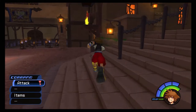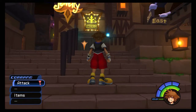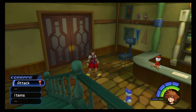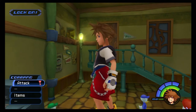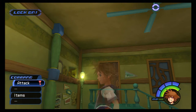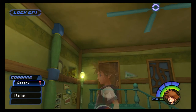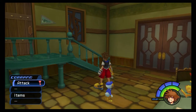Scattered throughout Traverse Town there are 10 different postcards, and each time we bring a new postcard here and mail it we're going to get a new item - some of them very useful. First, head over and enter the front of the item shop. Jump on top of the counter next to where you can buy items and press R1 to lock on. Press L2 to switch your locked-on targets until you target the ceiling fan. Hold down circle to jump as high as you can and press X to strike it with your Keyblade. That's postcard number one.